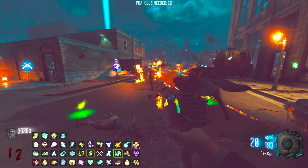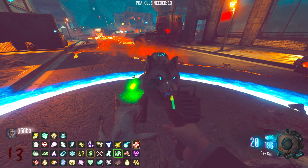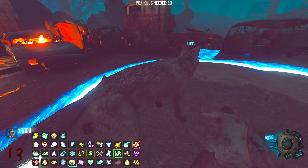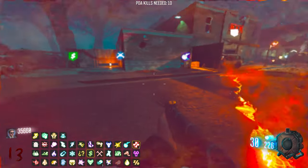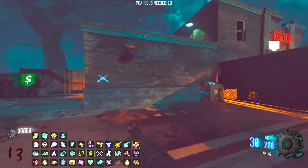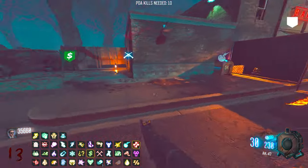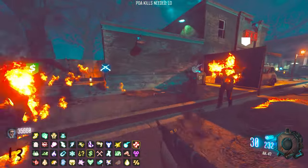You know what, I'm gonna get a wolf dog and just call it Luna for the nostalgia factor later on in life. The crazy thing is we're on round 13 and we've not even done half the perks yet, and it's just going to get worse. It's going to get to a point where I'm on round 30 with no Juggernaut and no perks I actually want.